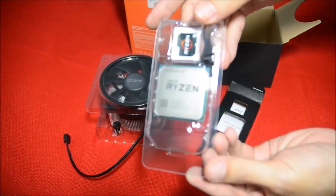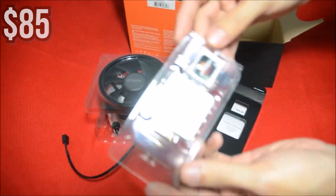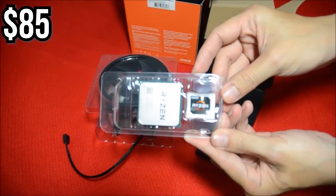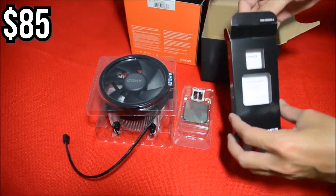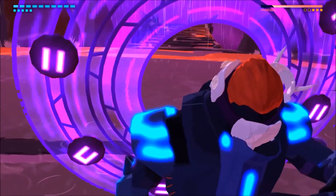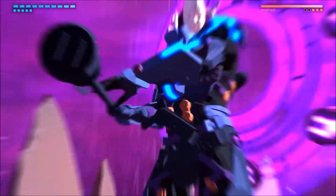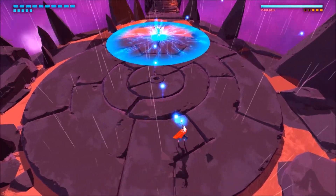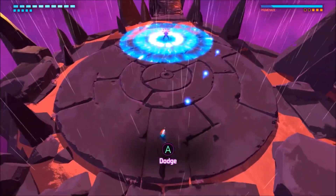First off we have the CPU and we are looking at the Ryzen 5 1600 AF. This is one of the best price-to-performance CPUs you can get in the market right now. For $85 you're getting Ryzen 5 2600-like performance, which is comparable to an i5-9400F on the Intel side.